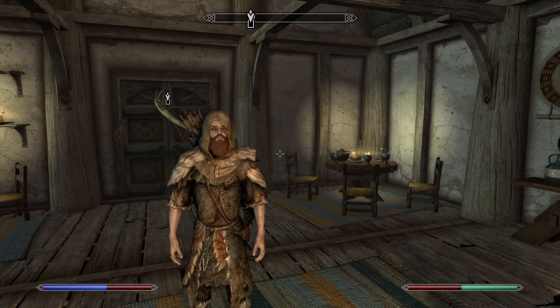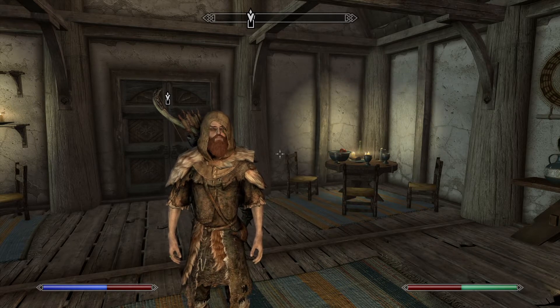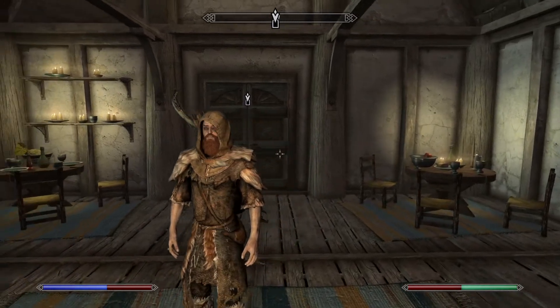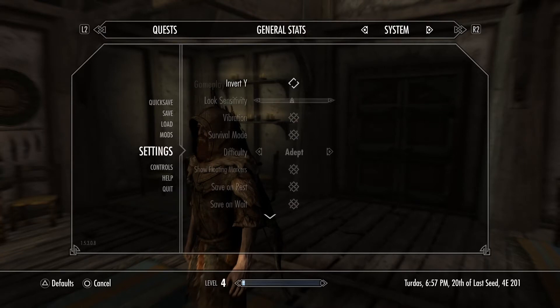Hello fellow human beings, I am your host Default Band-Aid and today we will be discussing the brand new update to The Elder Scrolls 5 Skyrim. That update brings a brand new game mode called Survival Mode, which you can get to by going to your settings and activating by going to Gameplay and then activating Survival Mode directly above your difficulty.